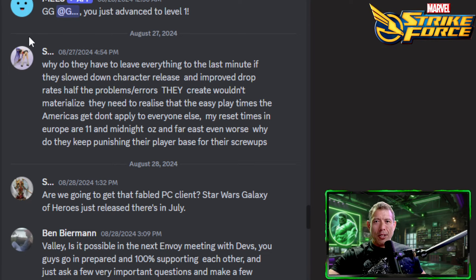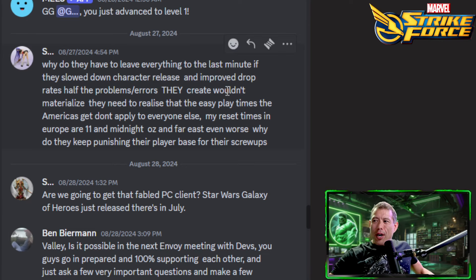As far as leaving everything to the last minute, I think sometimes they do that — it's kind of just the nature of live ops games. They have to be flexible and react to their player base. As far as the errors they create, they could do better — most of the characters that got released recently were pretty bugged. I think not Gladiator, but most of the rest of Wave One were pretty bugged.